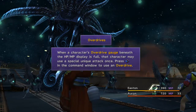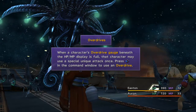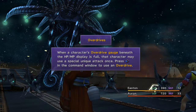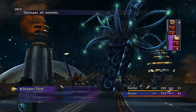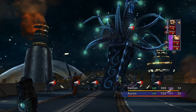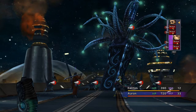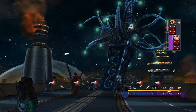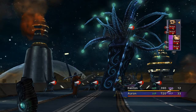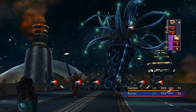Overdrive: when a character's overdrive gauge beneath the HP and MP display is full, that character may use a special and unique attack once. Press left on the D-pad in the command window to use an overdrive. Like this — Bushido, Dragon Fang, all enemies. Each character's overdrives are different — of course they're different, they're all different characters so they have their own special moves. But how to do them: when you use a special move, it doesn't just happen, you have to put in commands.